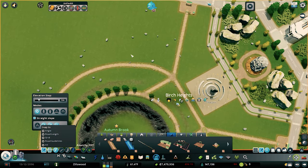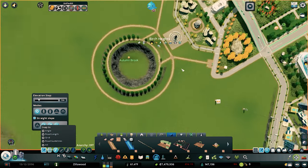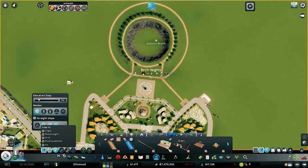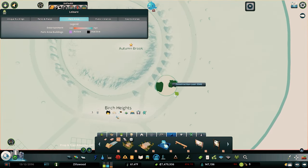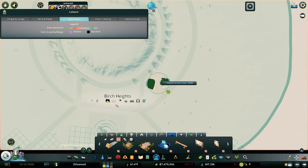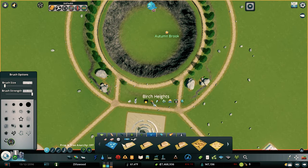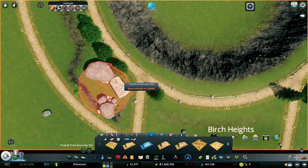There we go — we got a pretty good circle. I know it's a little wider on this side but it's not much and it looks good. I want to go down here and create a nice little bouldering area first because I think it would be really cool to have. We're going to do one on either side, and then we're also going to decorate it with some more rocks just to kind of fill in the area and make it look cool.